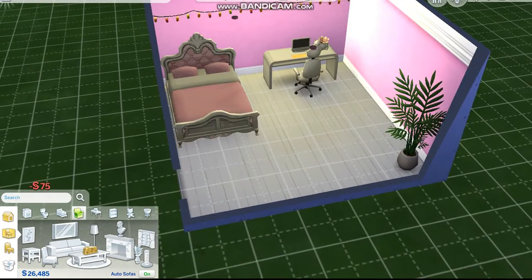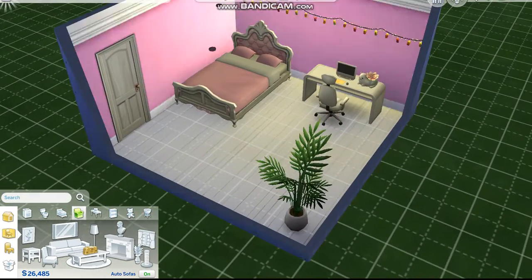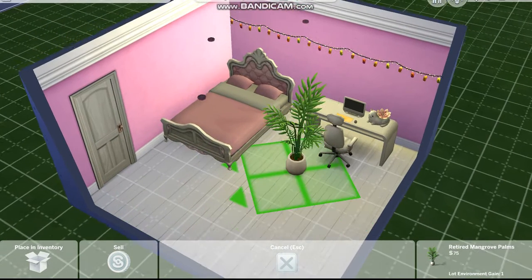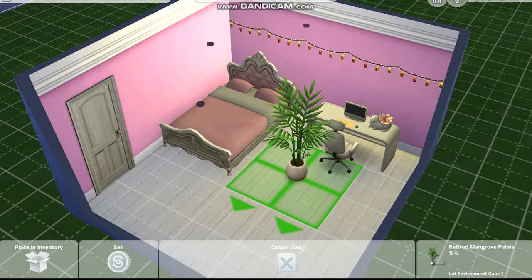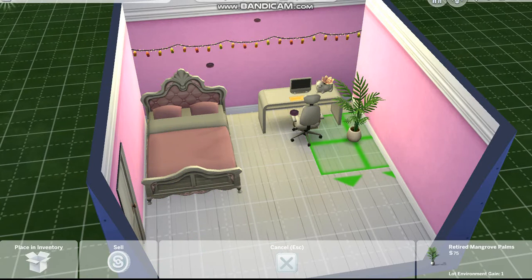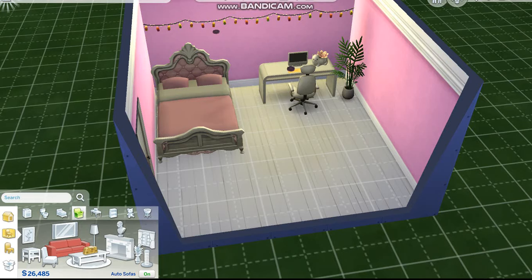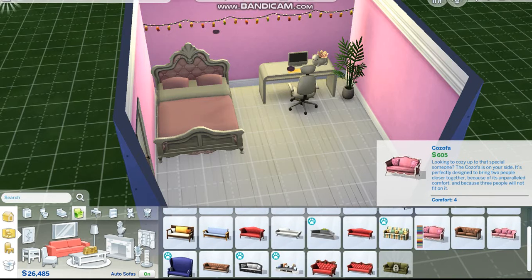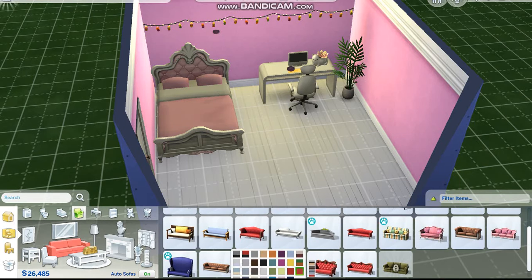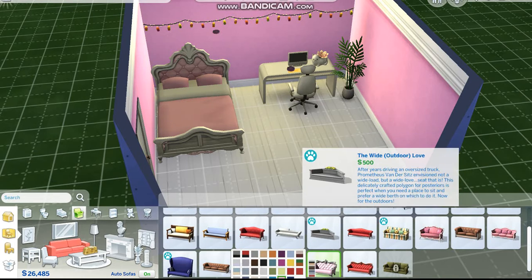It would be kind of nice to have a nice relaxing couch in the room. Should we move the plant, like, to right on the edge here? Maybe we'll make it smaller and put it right here. Maybe we can find a nice couch to put in here — I'm thinking a very cute, fancy couch. Imagine a kind of princess-themed room, because that's kind of what we're going for. That's definitely what my dream room would be — very princess-like. And I know there's a pink color of this couch.